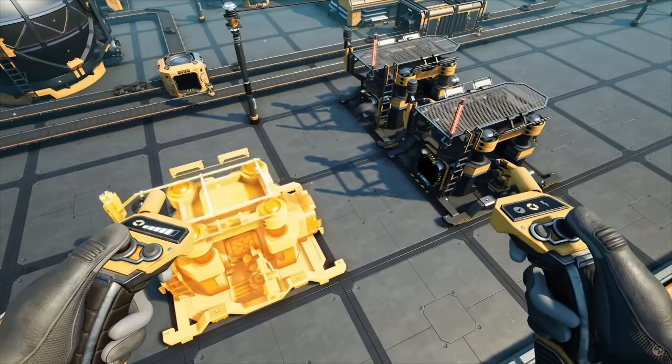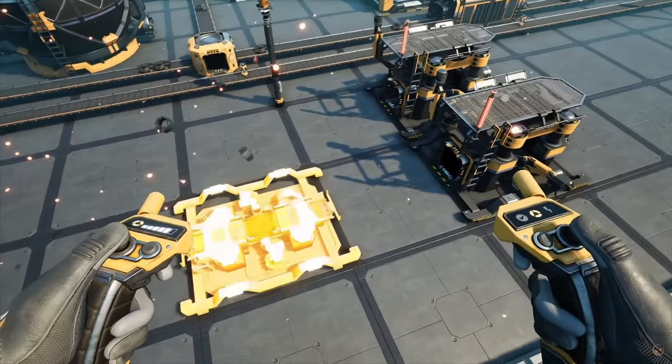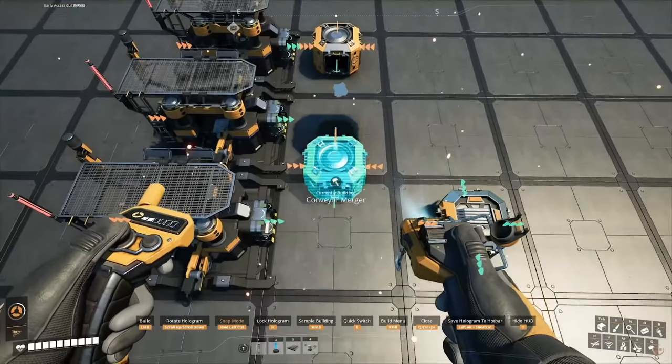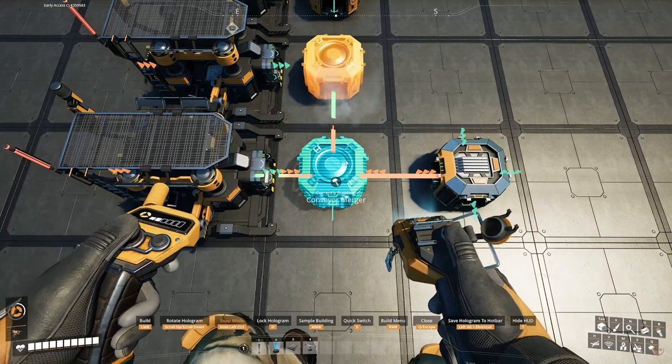This is a pretty major quality of life improvement: when you place down a constructor — or any machine for that matter — you get a nice checkered line indicating that it's straight and going to connect properly. You also get a good angle on this with mergers and splitters. For example, the output of one merger and the input of another show a checkered line confirming they connect, whereas two inputs show a straight line. This is such a cool feature, especially when you're working at ground level and can't see much around you — it's going to save you a lot of time.